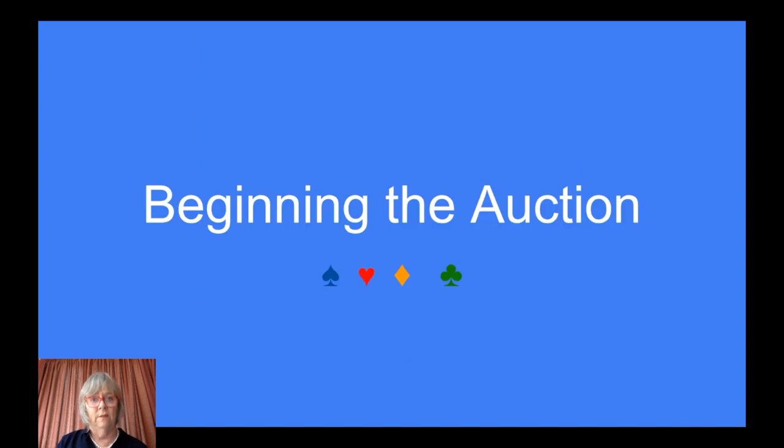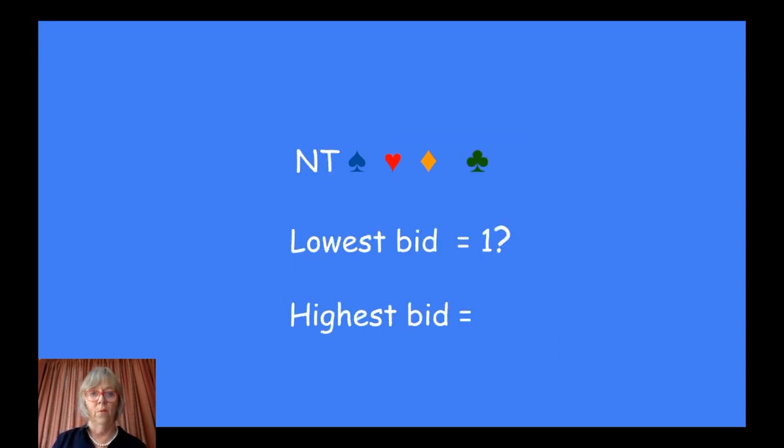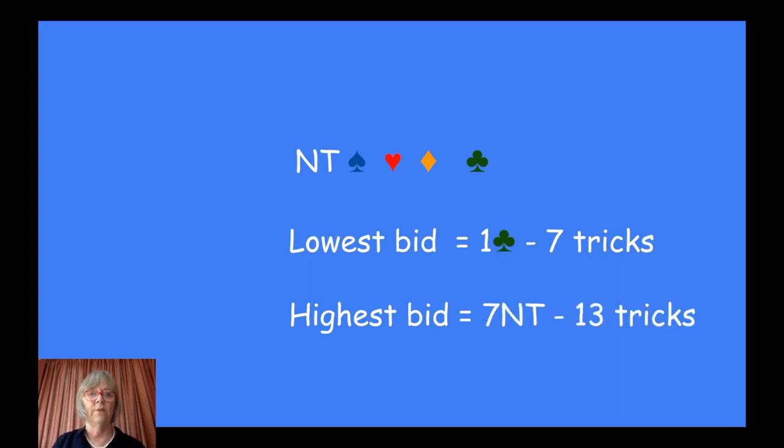So it's just like any auction. When you begin, you start the auction at the one level. You've got 13 available tricks. When I say we start at the one level, that actually means that you are contracting to make seven tricks — the first six tricks we don't mention. So if you bid one club, that's the lowest of all, then you have to make seven tricks. The highest bid is seven no trumps — seven plus six equals 13 — and that means you have to make every single trick. It's very exciting and you win lots of points.